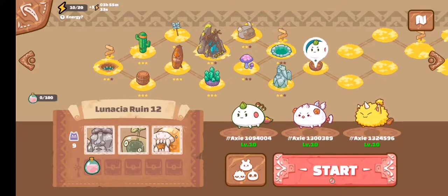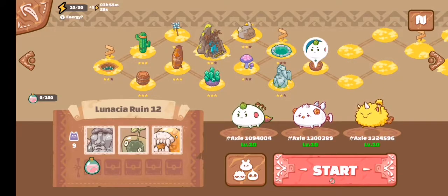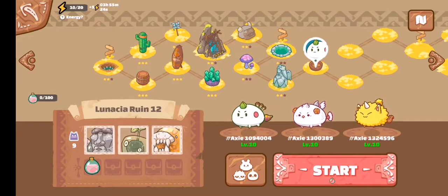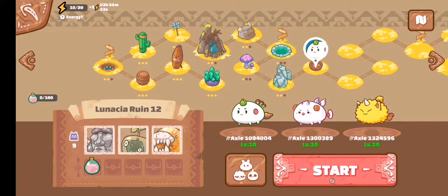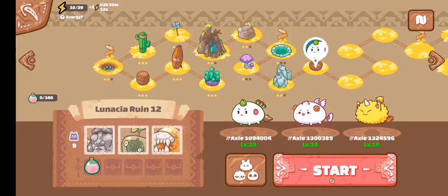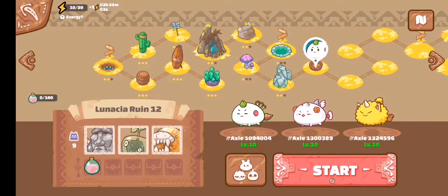Go to ruins or dungeons you can defeat so you gain experience and SLP at the same time. If you have no energy and you play here, you'll only get SLP but no experience. Our target is to earn 150 SLP per day. As of the moment, the exchange rate is around 13 pesos — so 150 times 13 is 1,950 pesos in one day just from playing 3 to 5 hours.